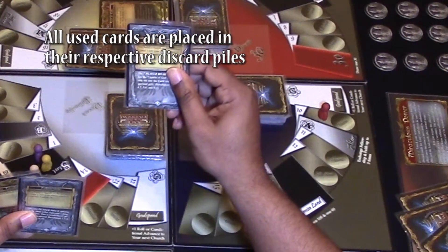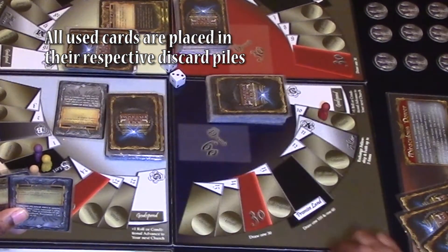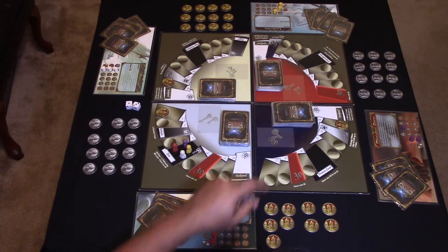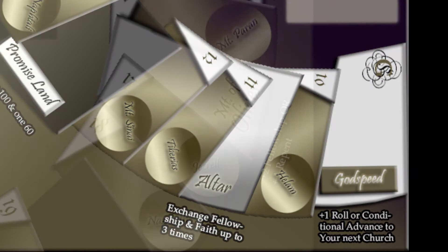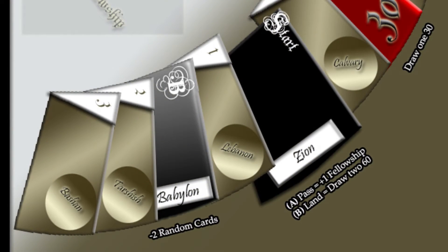Step four: Become a bishop. Before you can place multiple churches on a territory, you must become a bishop by acquiring fellowship cards and building churches on three different territories marked 1 through 24. You can acquire fellowship cards by trading cards on the altar, landing on the Mount of Olives, or circling the entire board and passing Zion.